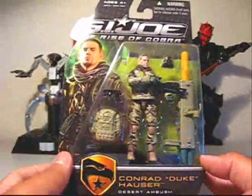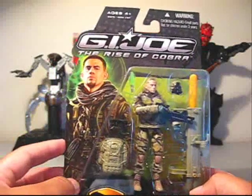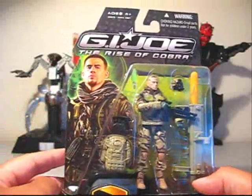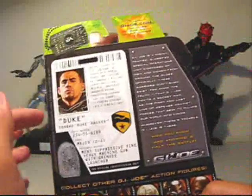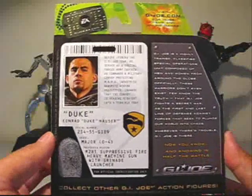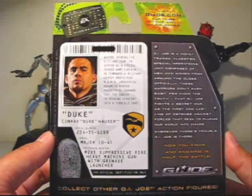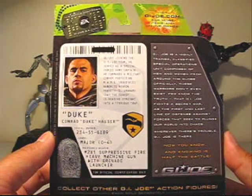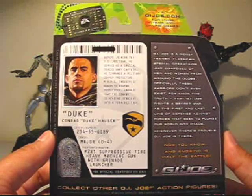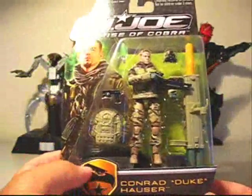Full package shot. Very cool packaging — the painting right here is really cool, really captures the actor's likeness. On the back you've got the little bio about G.I. Joe and then Duke's bio, which reads: 'Before joining the G.I. Joe team, he served as a Special Forces Army Captain. He commands a military convoy protecting Mars Industries nanomite weapon prototypes, unaware that the convoy is heading straight into a terrible trap.' And then you've got the other figures available.